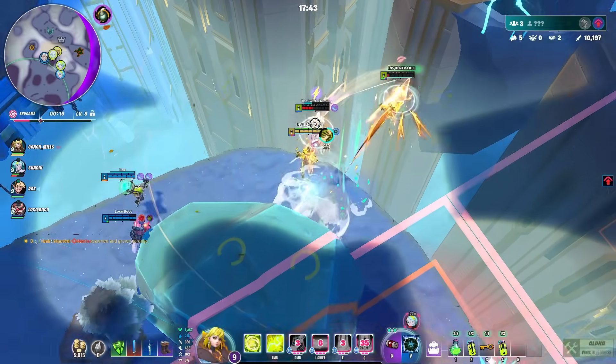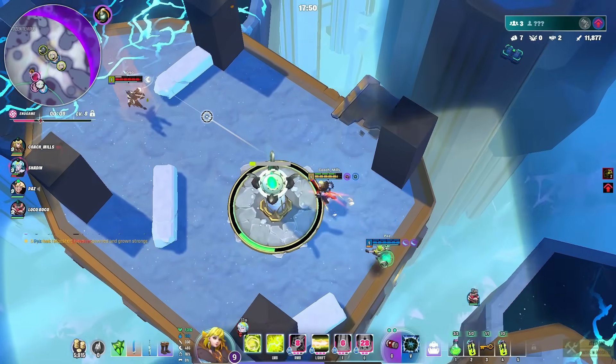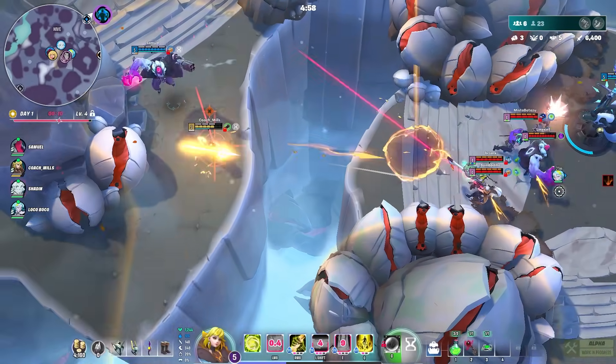If you get spiked off the map you instantly die. Your team can resurrect you, but you really don't want to get spiked. So most of the time in a fight, you're better off using your abilities or jumping across chasms instead of gliding across them.